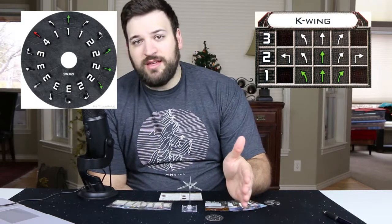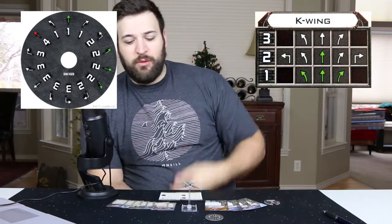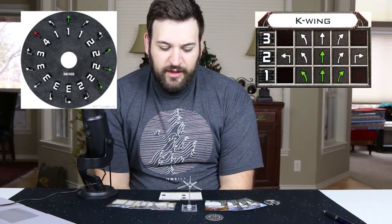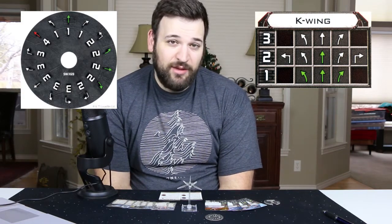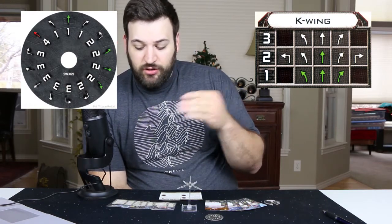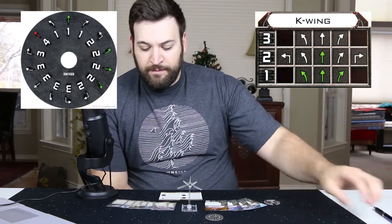This one also gives you the option of a four straight — it is red. You might not be using that all the time, but there are abilities, say with the cruise missile, that will let you take advantage of a four straight. Looking at the dial it might look boring, but when you understand this ship has SLAM, it starts opening up a lot of potential options. Especially when you can do a three hard and then do an advanced SLAM — you can almost do a pseudo K-turn with this ship. It's going to be a pretty maneuverable little ship.